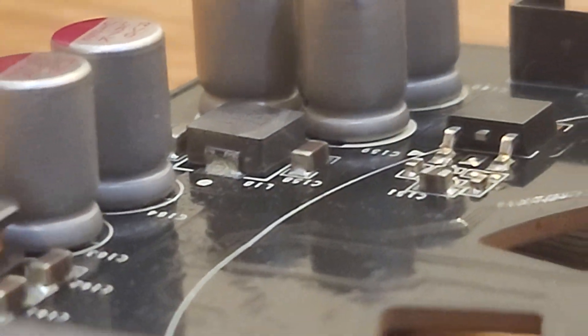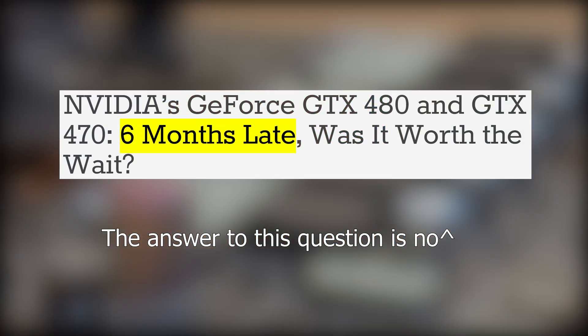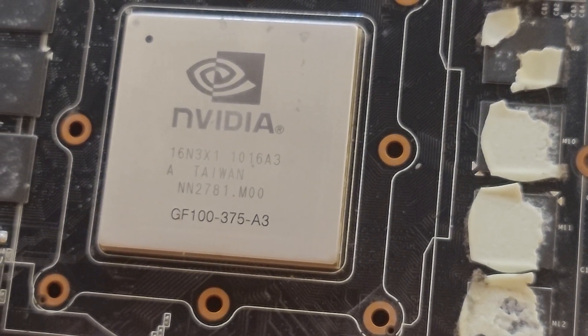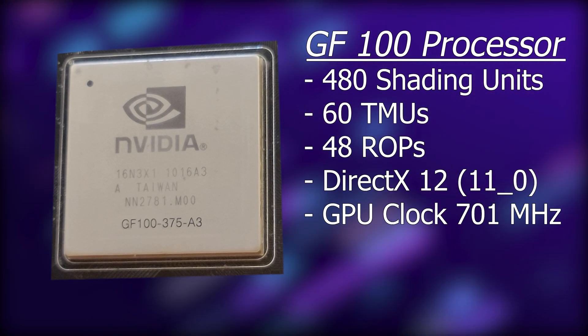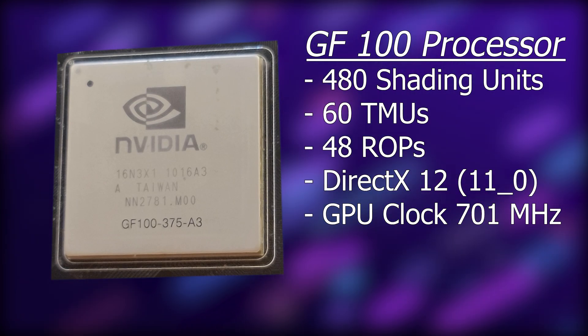In every sense of the word, the GTX 480 was a beast — a hot, expensive beast that hit the market 6 months late, but a beast nonetheless. It used Nvidia's flagship GF100 processor, which comes with 480 cores, 60 texture mapping units, 48 render output units, with 1.5GB of GDDR5 VRAM and a 384-bit bus width.